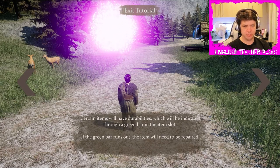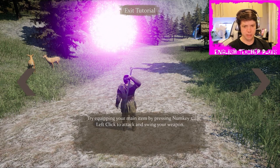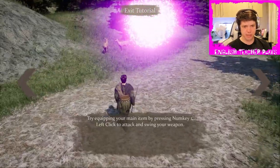Certain items will have durability, which will be indicated through a green bar in the item slot. When the green bar runs out, the item will need to be repaired. Try equipping your main item by pressing num key 1. Yeah, that is flawless animation.